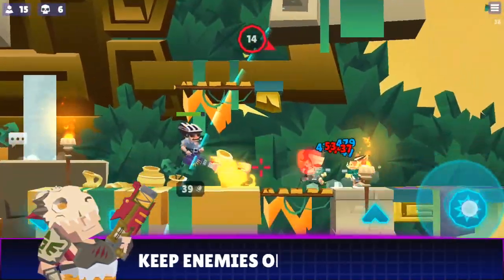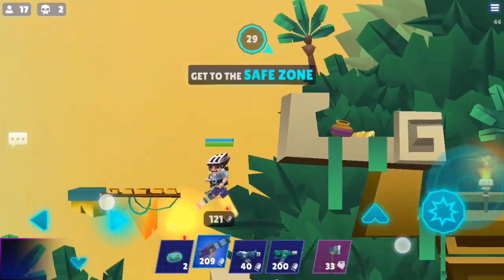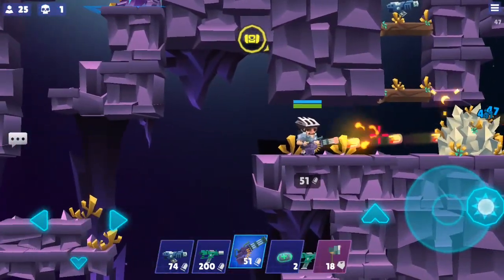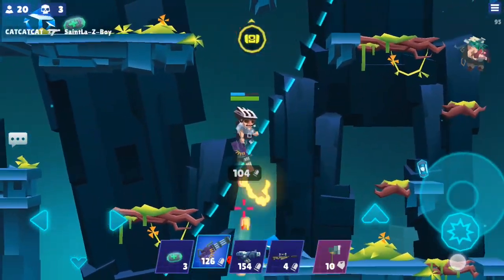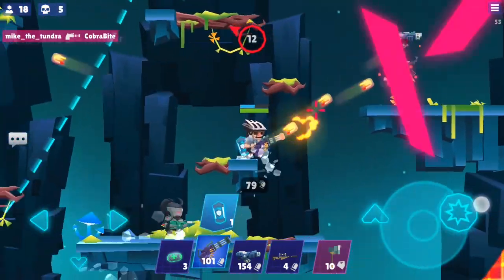Keep enemies on the edge. The minigun's range of vision is limited, but the bullet's maximum travel distance continues beyond your screen. Reduce the threat of close-range weapons by firing at enemies on or past the edges of your screen.